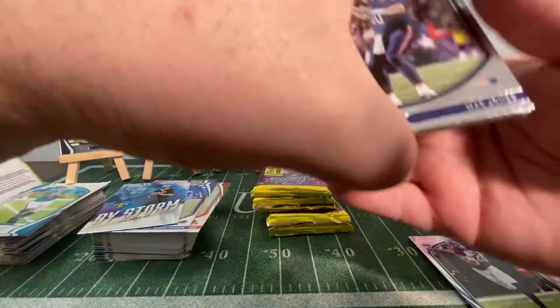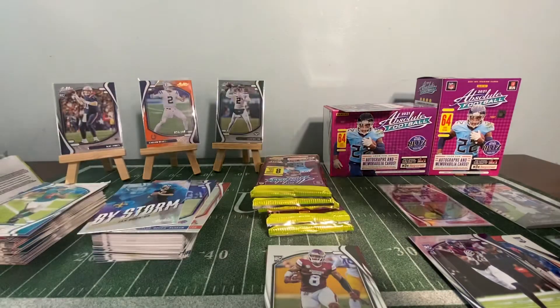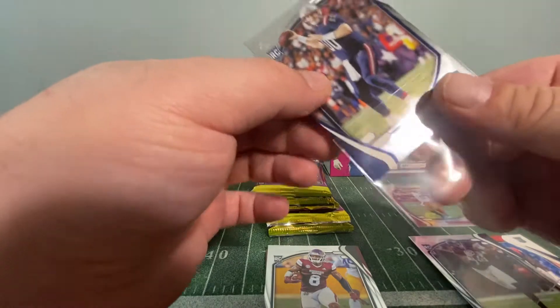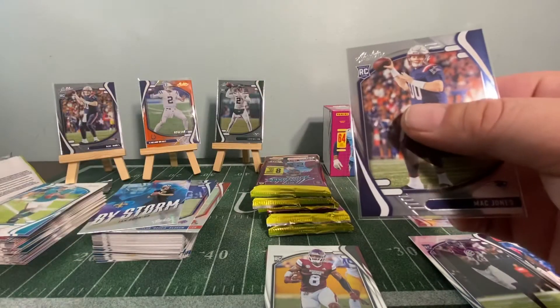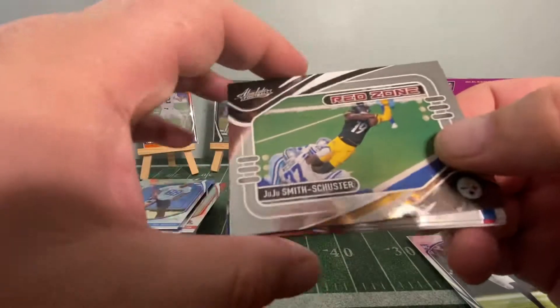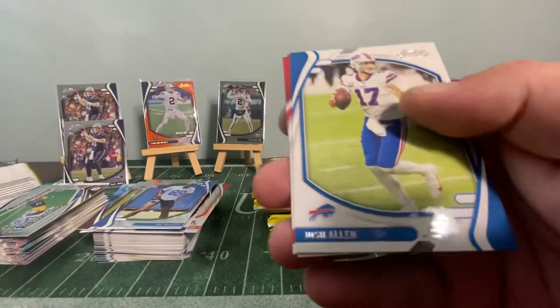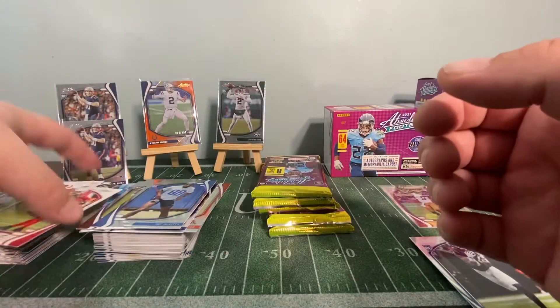Next pack: another Mac Jones rookie — I have a lot of these Mac Jones rookies! Look, we could do a double up. Also Kylan Hill, Trey McKinney, a JuJu Smith-Schuster Red Zone insert, Josh Allen, Mike Evans, and a DeAndre Hopkins.